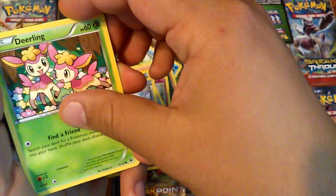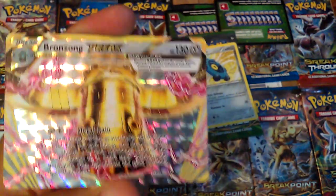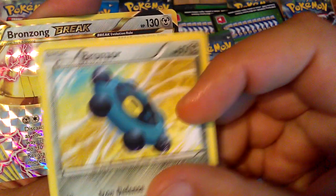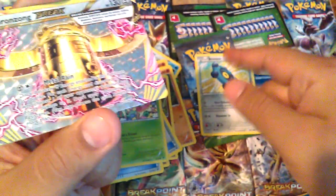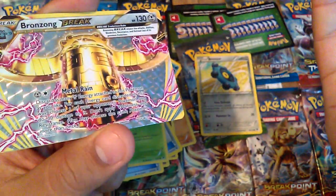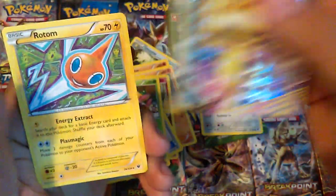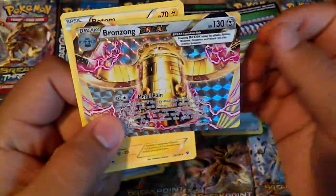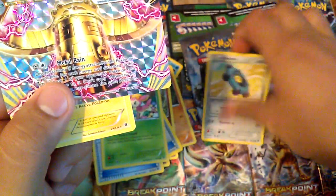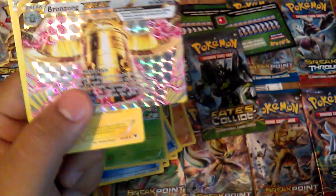It does lead into another thing — oh, I can't believe I actually pulled it again! Bronson Break! I thought this was the pre-evolution form of Bronson — that's what I was thinking, why am I pulling that out? But now I know — Bronson Break! I'm pretty excited I pulled it. Last card here is a Roton non-hollow rare, but I pulled another Bronson Break. I put this in the back for luck, and it actually worked — I got a Bronson Break!